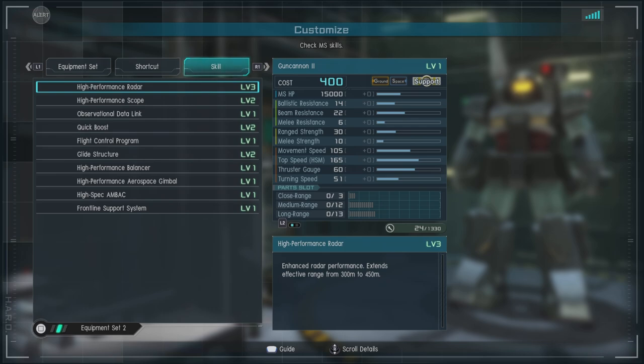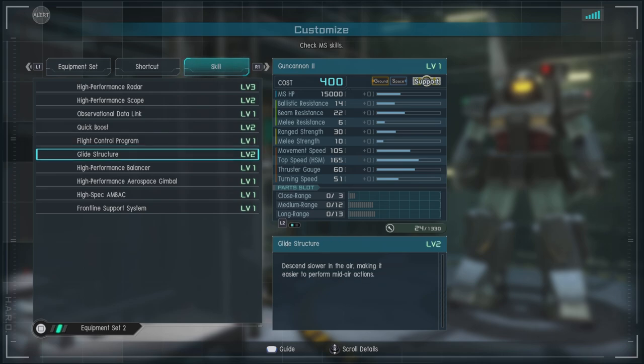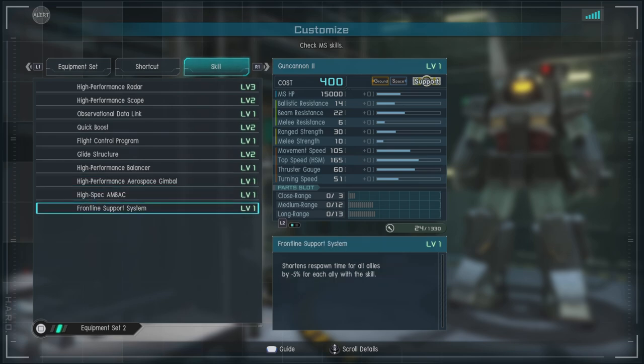For skills we have High Performance Radar level 3, High Performance Scope level 2, Observational Data Link level 1, Quick Boost level 2 which is kind of nice, Flight Control Program which is a little odd, Glide Structure level 2 also a little odd and somewhat risky in some cases, the very nice High Performance Maneuvers — more units should have this — High Performance Aerospace Gimbal, High Spec AMBAC, and of course Front Line Support System.